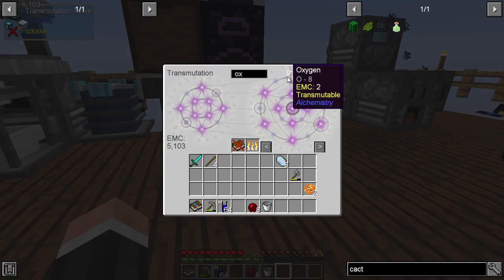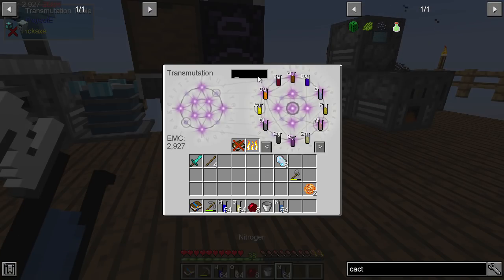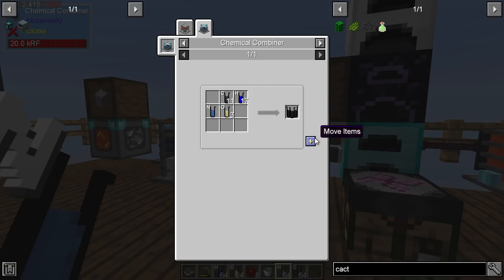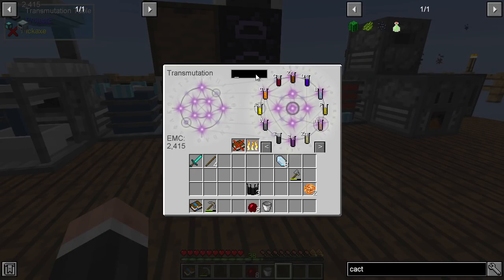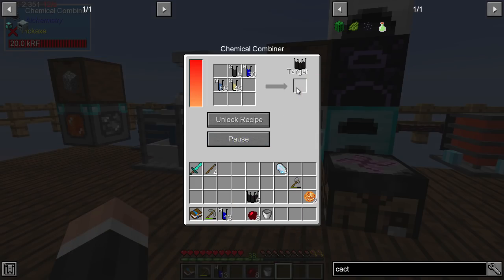Oxygen. That should be getting me more photovoltaic plates, which then can be used here. So we need pulsating iron ingots, which is end of pearl and an iron ingot — that's not bad. I'll go get some end pearls, hopefully there's one or two in here. There is. Oh, I need it to be daytime. I'm doing a sleep — sleep.